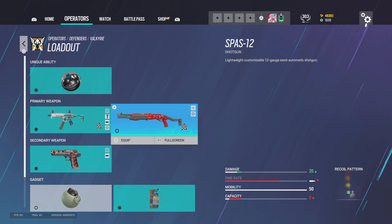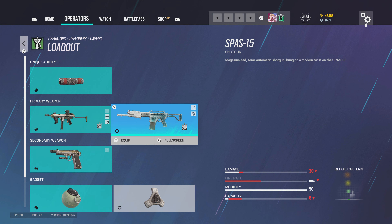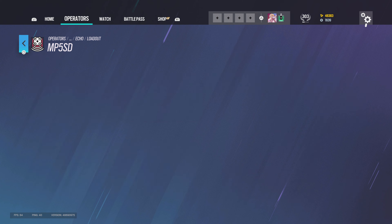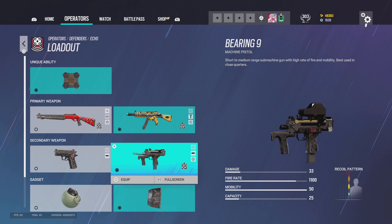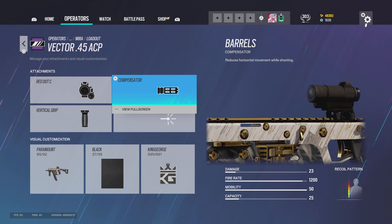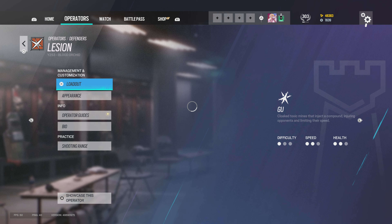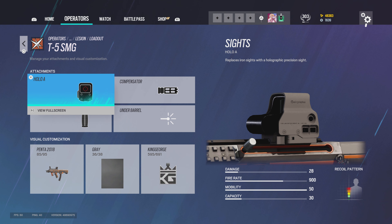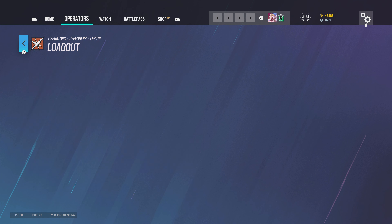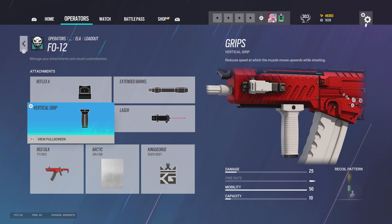For Caveira I run red dot C, compensator, and impacts. For Echo I run 1.5, vertical grip, and deployable shield. For Mira I run red dot C, compensator, vertical grip, the shotgun secondary, and nitro cell. For Lesion I run hollow A, compensator, vertical grip — changing to red dot C — and impacts. For Ela I run red dot C, compensator, vertical grip, and for the shotgun extended barrel, laser, vertical grip, Reflex A. Deployable shield.